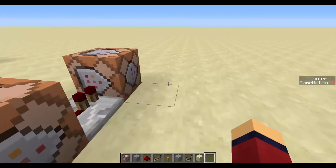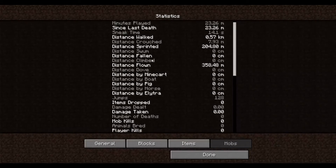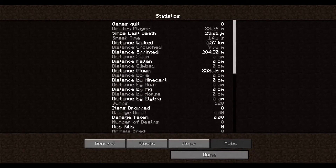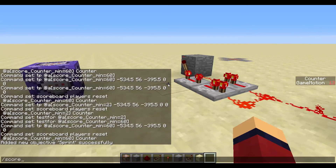I'm pretty sure sneaking also doesn't count — yeah, it's literally just walking, and that's tracked via the statistics. But there might be a sprint stat — yes, stat.sprint1cm works too. So you can add another objective: scoreboard objectives add sprint stat.sprint1cm, and also scoreboard objectives add crouch stat.crouch1cm.